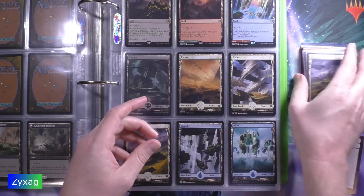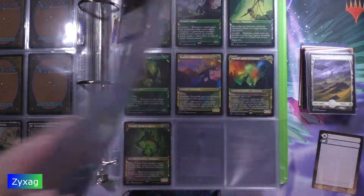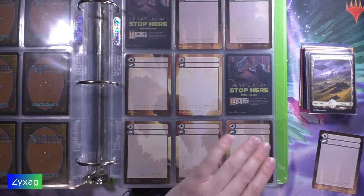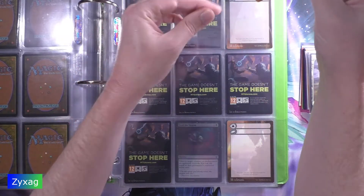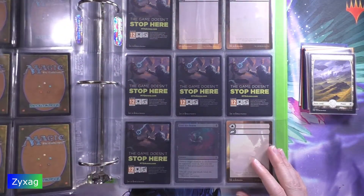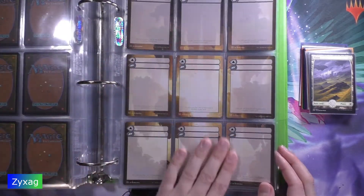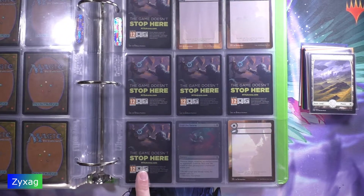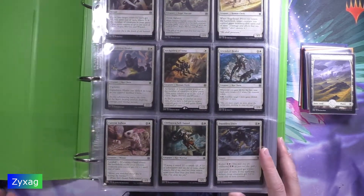Then we have one of the double-blank cards — this is double-blank number two. I've almost got one full complete set of these; I'm still missing one and six. I think I actually have another duplicate of seven as well.